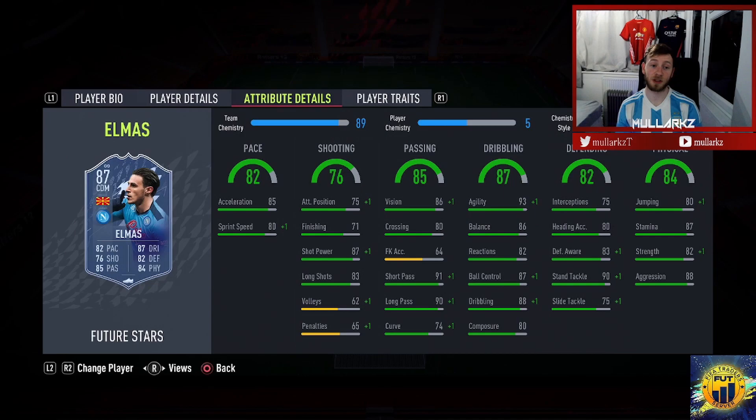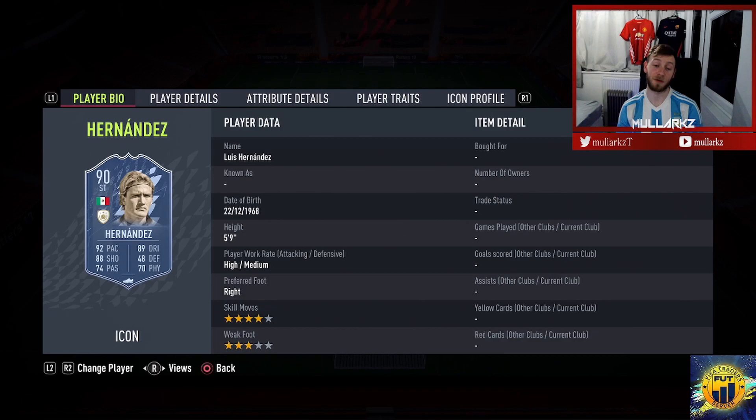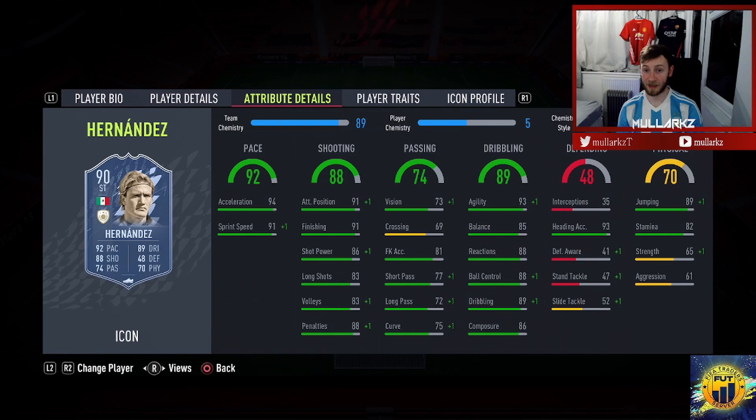To get Lozano on 10 chemistry, one option is the Future Stars card Elmas — more of a holding midfielder but look at the dribbling, passing, and decent pace. Put an Anchor on him and you've got a very good holding midfielder, and that gets Lozano on 10 chem. Another option is icon Luis Hernandez — 93 agility, very good pace. The freestyle weak foot hurts him a bit like Lozano, and his passing isn't great either. Also Dean Atale works as a strong link — there aren't too many Mexican players to link with Lozano.